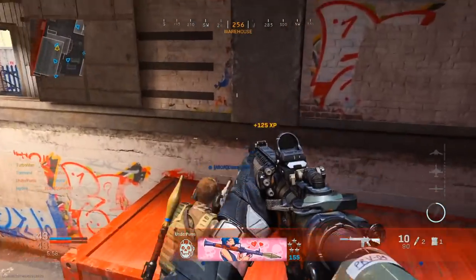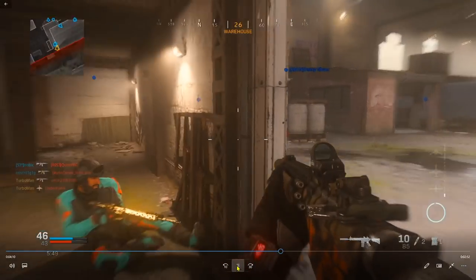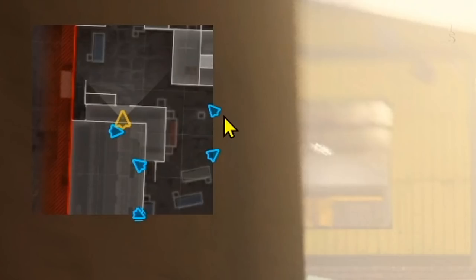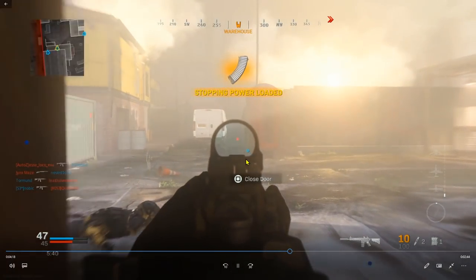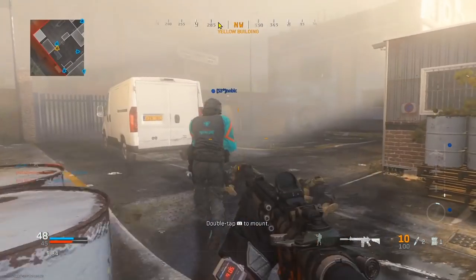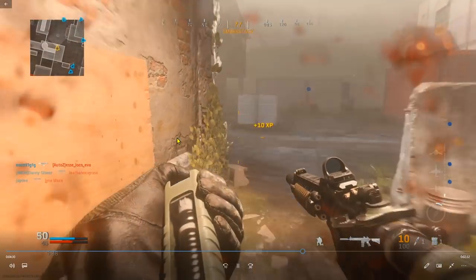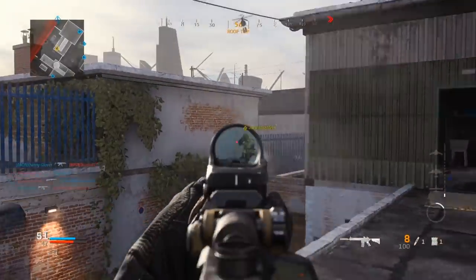I just called in my White Phosphorus. I usually prefer to call in an Advanced UAV first to know exactly where enemies are, but it didn't work out that way. Now I'm gatekeeping enemies from advancing into the map — all my teammates are in line with or behind me, so enemies are coming from in front. The hit markers on my screen confirm people are getting hurt from the White Phosphorus, so I slowly advance into their spawn.